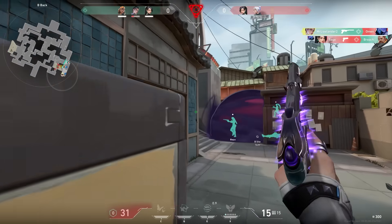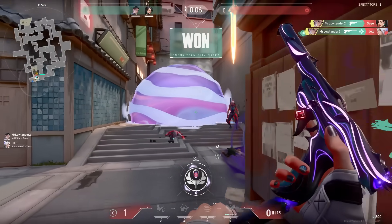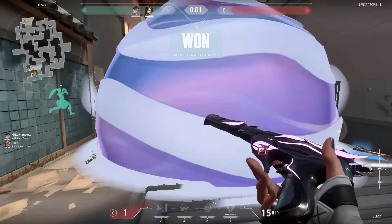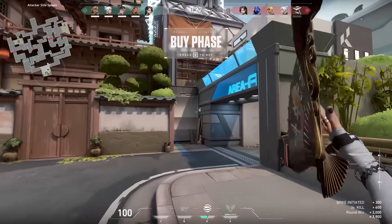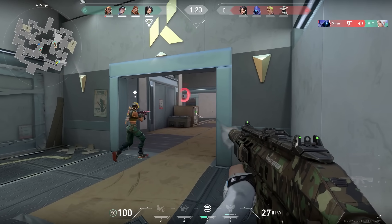I don't have my C. One enemy remaining - one HP! Honestly this might be a controversial tip, but when you're low HP and the enemy is close, there's nothing wrong with doing a running gun with the Ghost. This way there's a chance you'll dodge the enemy's bullets.